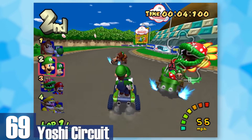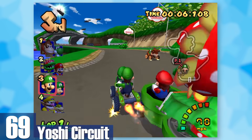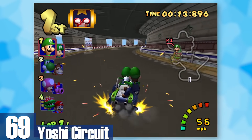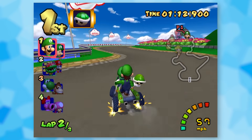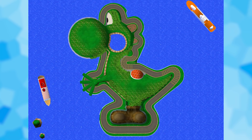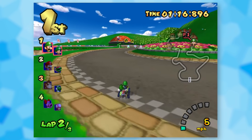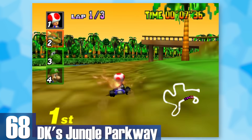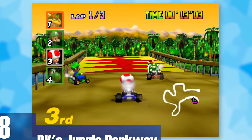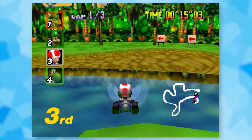69: Yoshi Circuit. One of the most recreated Mario Kart tracks, the original still holds up as the best one — it has both shortcuts and just looks really cool. The track is an outline of Yoshi and magically it works. 68: DK's Jungle Parkway. Harkening back to the days when Donkey Kong 64 was a game people cared about, this track has a massive jump and an interesting mechanic where you get hit by coconuts if you veer off the main course.